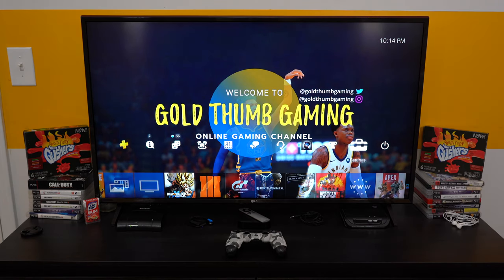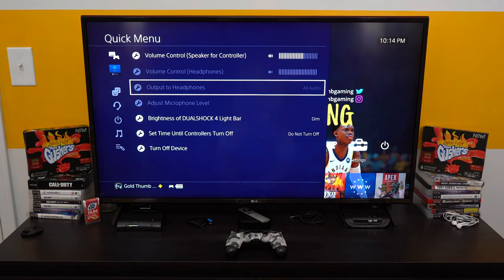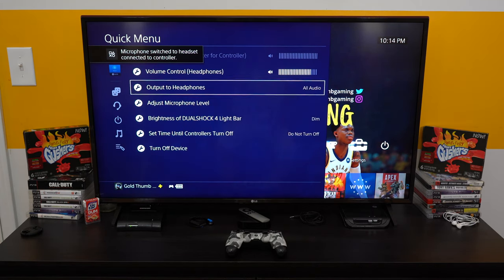With the headphones, you hold the PlayStation button, scroll up to sound and devices, plug your headphones in, and make sure it says all audio. That way you can listen to music in your headphones while playing the game with no interruptions from whoever or whatever environment you're in.